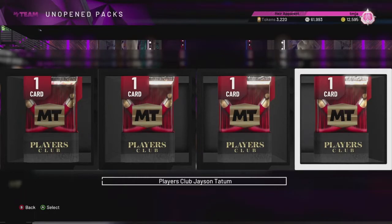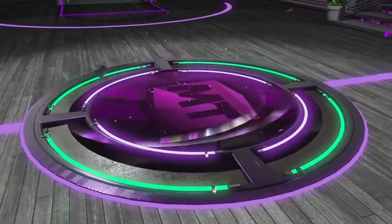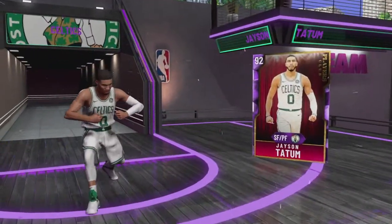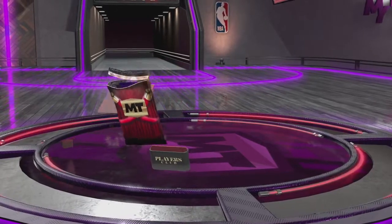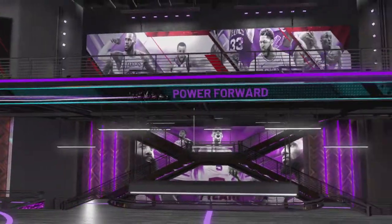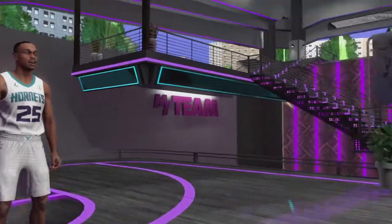Jason Tatum has two pink diamonds, a diamond, an amethyst, and a galaxy opal - five different versions. And of course we get the worst one, the amethyst. PJ Washington has an emerald, amethyst, and opal. We get the amethyst again. So with Eric Paschall and PJ Washington there were emerald cards available and we got the amethyst version for both. The emerald version might actually be more rare than the amethyst - I really don't know because most people seem to be getting the amethyst version of these cards.